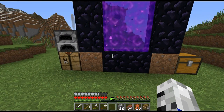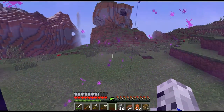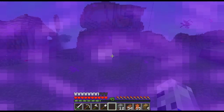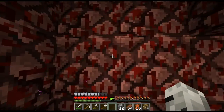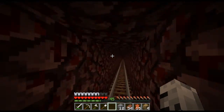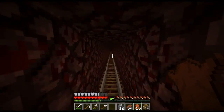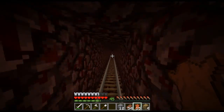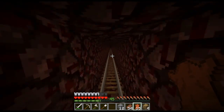We'll be able to start enchanting very soon. As you can see I've got a whole bunch of levels from my skeleton farm. I've also got a whole bunch of sugar canes so we can make a whole bunch of paper, and I've got wood and everything. I think I can actually start working on the enchanting setup — I'm just going to set it up on the sand for now and then move it into the main base a little later.